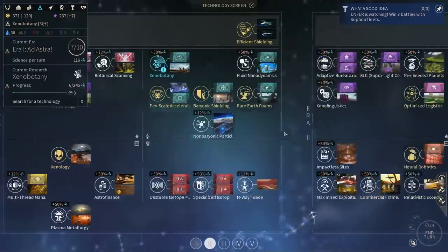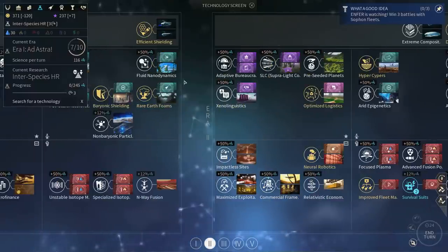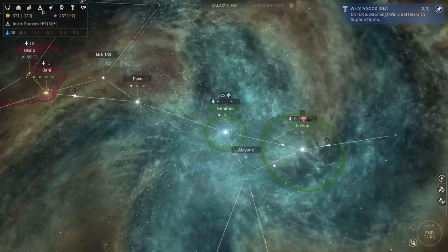And as for the invasion — let's ignore xenobotany for now, then invasion, then xenobotany for extra movement speed. I'm jumping all over the place in terms of research.